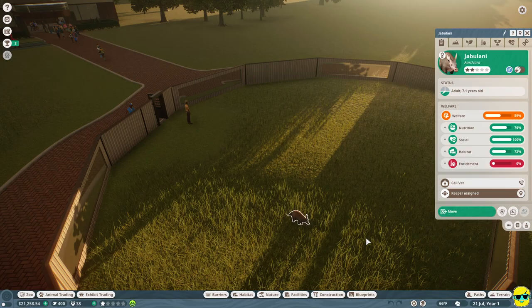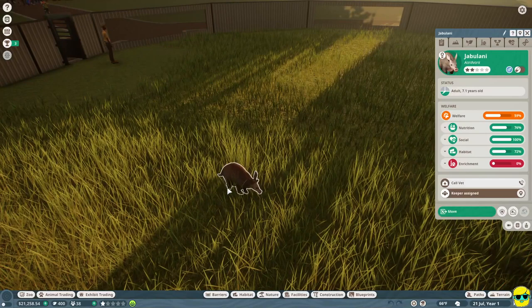The first thing we want to do is click on our animal. When you click on one of the animals, it will highlight the animal and outline it in white, and you can then get good information from this panel that pops out, including its name, which is Jebulani. I'm going to rename this aardvark something fun - Artie. So we've got Artie over here, who is a 7.1-year-old male.